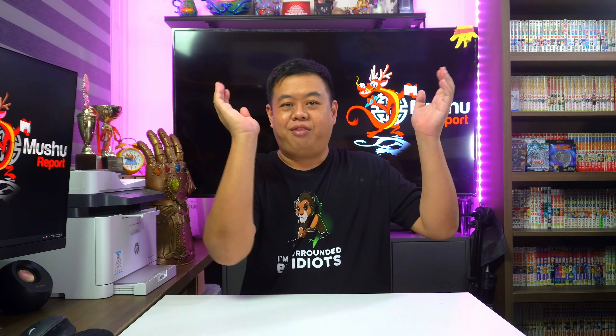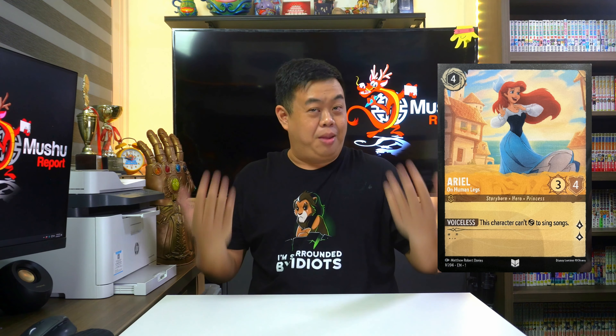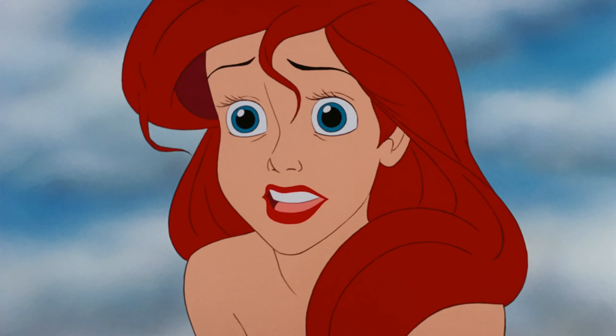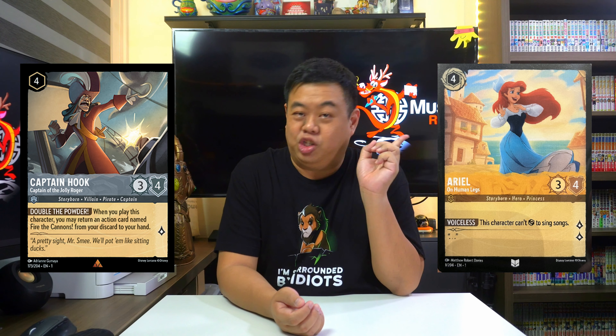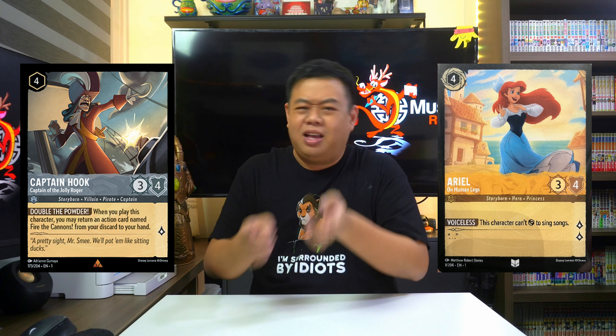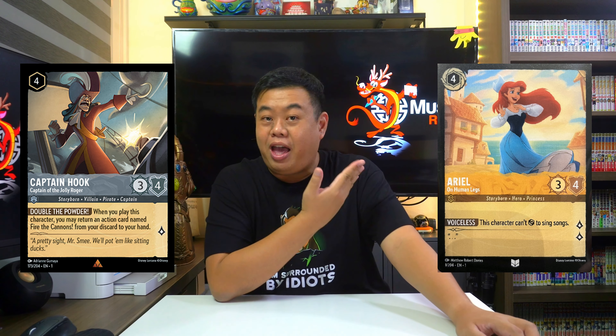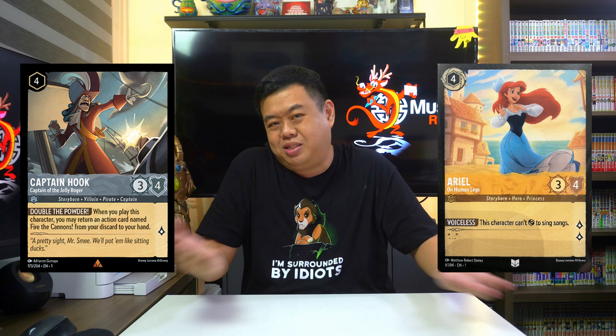Moving on, we have Amber — Ariel on Human Legs. She's essentially a vanilla card with no abilities, but worse because she has the Voiceless ability, where she's unable to exert to sing songs — which is really fitting as she loses her voice in exchange for human legs in the film. That isn't too great because she has the exact same stats as Captain Hook, Captain of the Jolly Roger, who has a great ability of retrieving Fighter Cannons. Of course, she can be played in the Inkwell and has one more lore, but still not great overall.